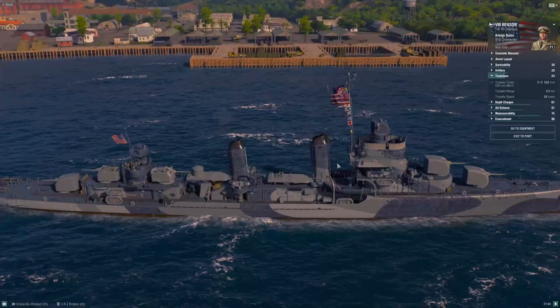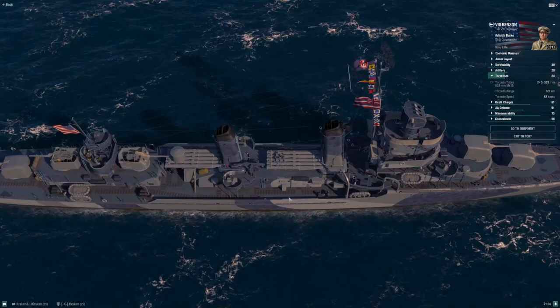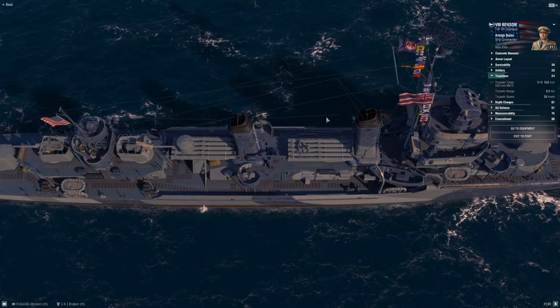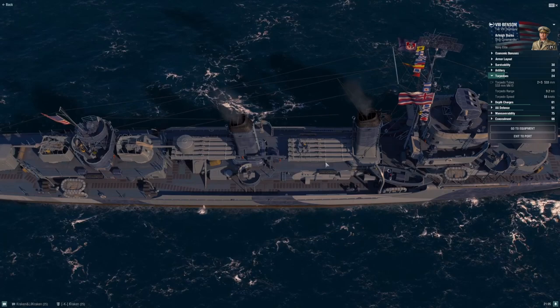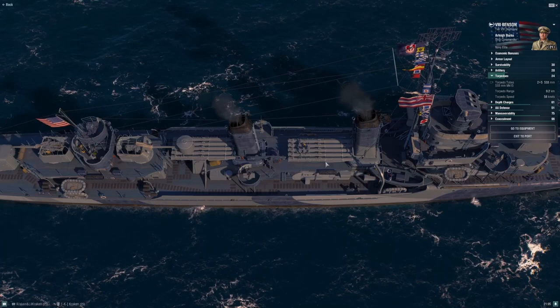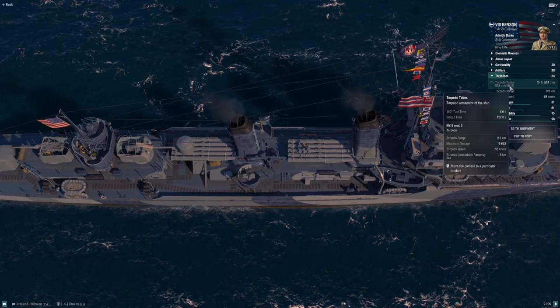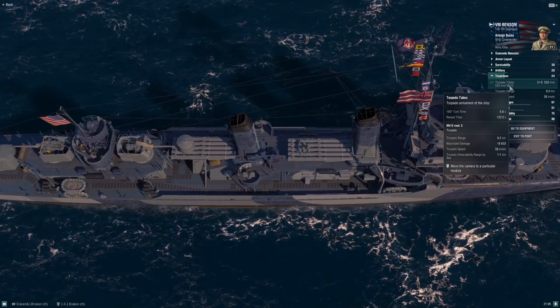Torpedoes — this is an area where Benson is very much a mixed bag. For the first time an American destroyer gets five-tube launchers: quintuple launchers mounted on the centerline. Gone is Mahan's very flexible three-by-four torpedo loadout with port, starboard, and center launchers. Now I'm stuck with two quintuple launchers. That's both a blessing and a curse — it's a blessing because that's a lot of torpedoes and you can do a lot of damage, but the bad news is they have a very, very long reload: 122 seconds, over two full minutes.